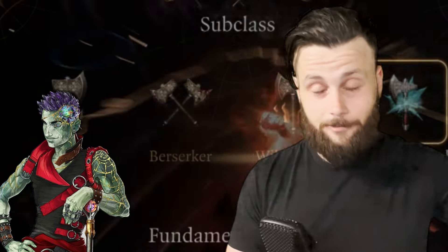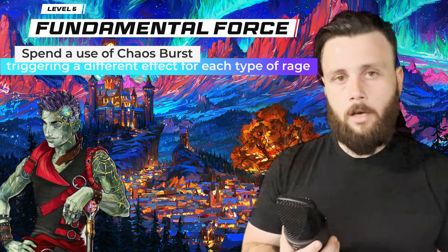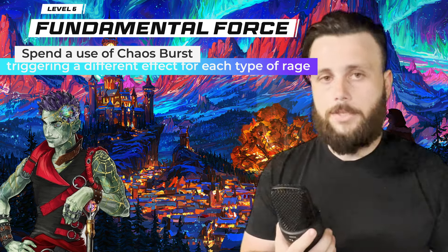Especially on Baldur's Gate 3 — I found someone who did a mod for it, very excited about that. Continuing on — at level 6, we get Fundamental Force Enhanced. Now when we're in our rage, depending on which type we're in, we can spend a Chaos Burst to do a different ability that reflects time, gravity, space, or potential.